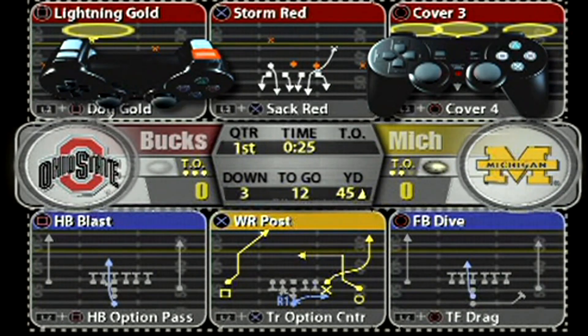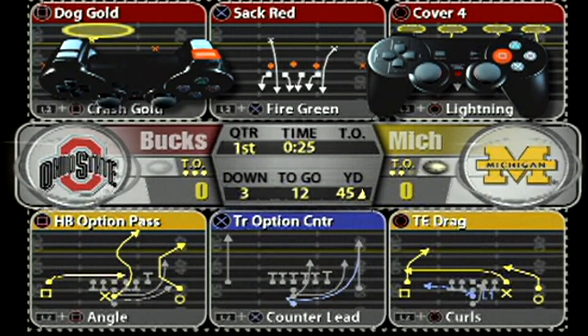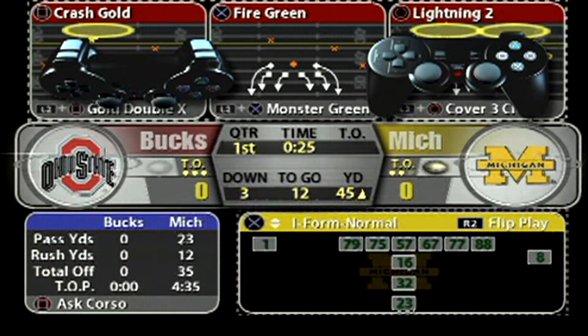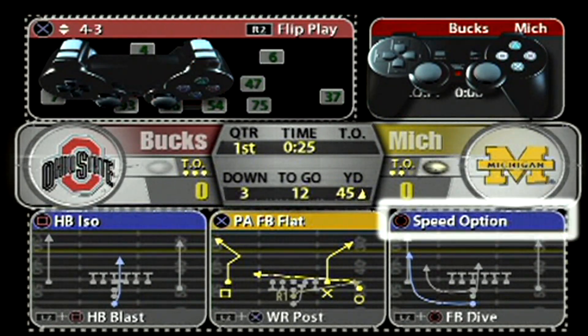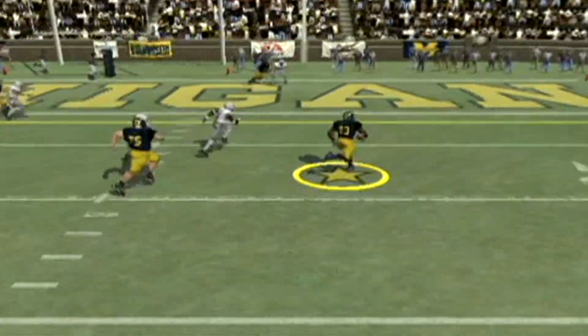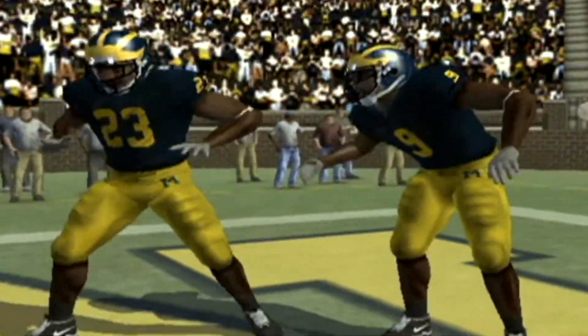This right here is a hidden gem — you are able to select your audible plays from the play call screen during the game, which made audibling a lot easier and quicker. Because if you're like me, I like to just jump in and play the game. I'm not going to spend too much time in audible menus, so it's a way to cut down on the time.